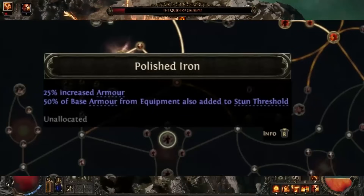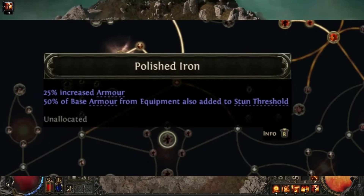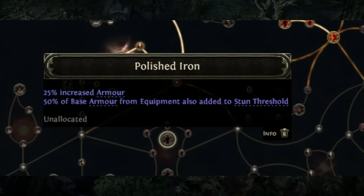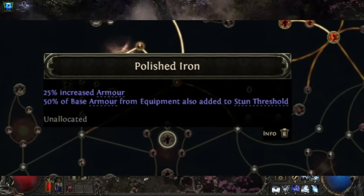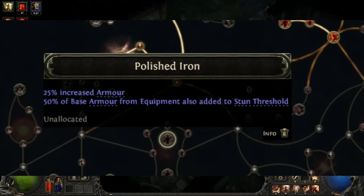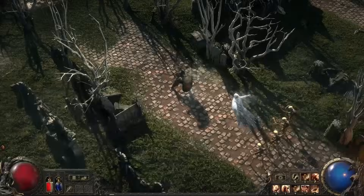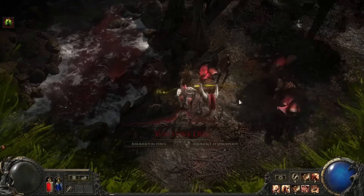Polished Iron has a standout stat: 50% of base armor from equipment is also added to stun threshold. In Path of Exile 2, Raise Shield has a stun build-up meter, and my theory is that stacking armor will extend how long you can hold your shield up before it breaks. The more armor you have, the higher your stun threshold, meaning you can mitigate damage from bosses for longer — though we still need more mechanical detail on exactly how this scales.